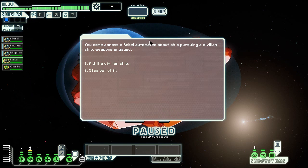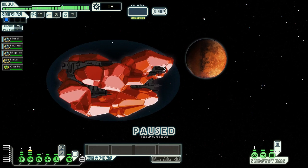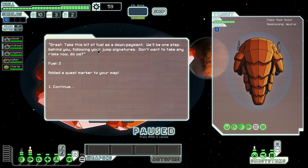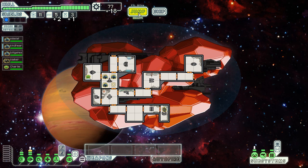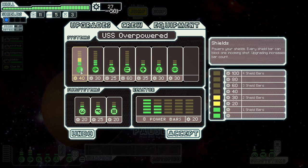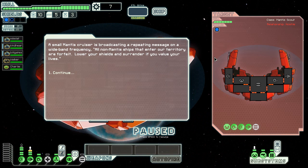I'm not gonna check out the store because I don't deem it necessary. There's a rebel automated scout pursuing a civilian ship — I'm staying out of it, it's an automated ship. A guy's FTL navigation has gone haywire — I'll get some fuel and help him to his next area, which I was gonna go to anyway. We got some scrap out of it. I'll get another block of shields because I am a highly defensive ship — I want to take as much fire as I possibly can.